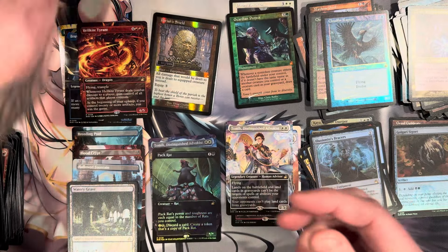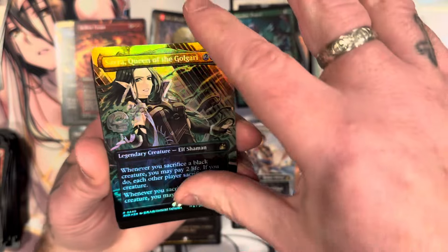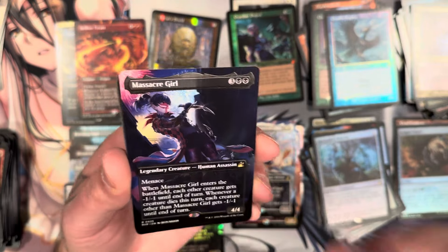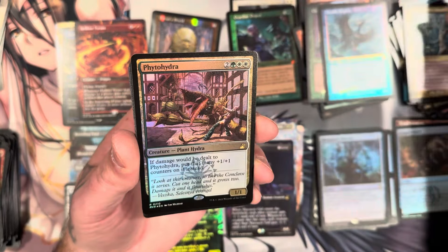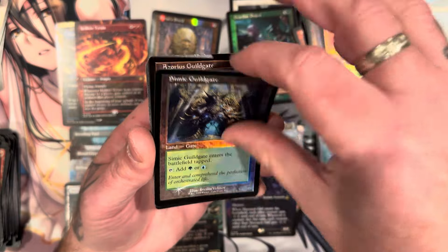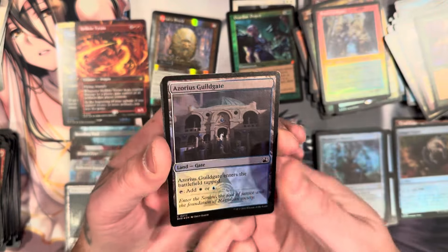Alright, last pack. Nice — another anime foil! Got the queen, Massacre Girl — love that artwork. Prime Speaker, Polyhydran, guild gate, guild gate, Ledge Walker, guild gate.